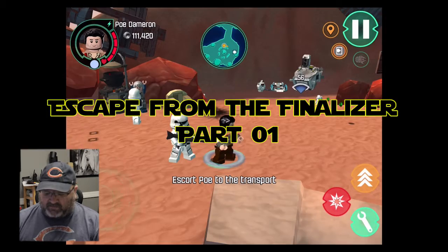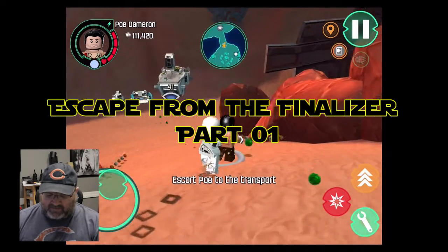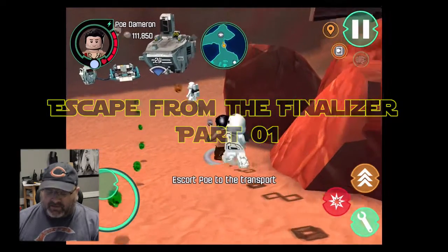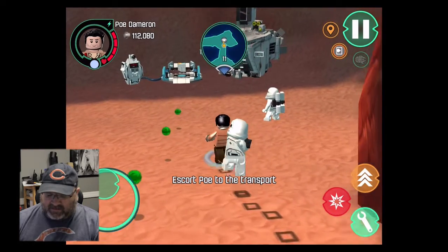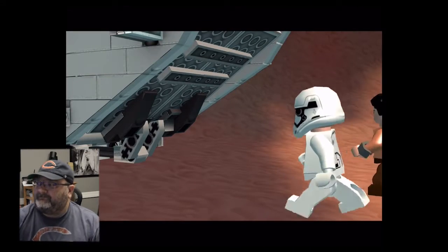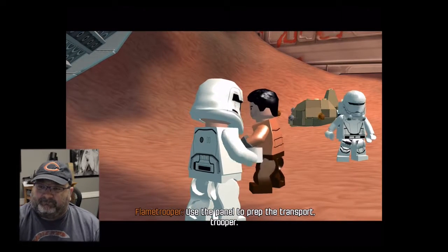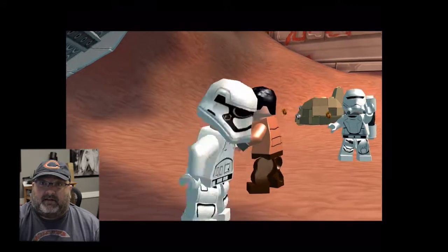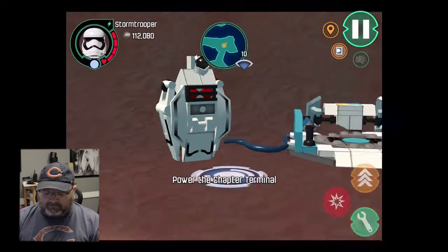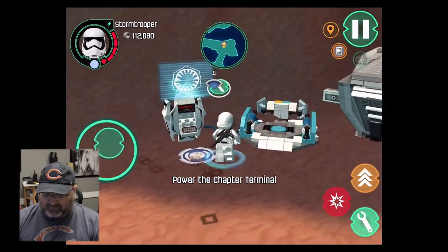Right now I am walking through what seems like Jakku during the daytime. It looks like I have to get on to this stormtrooper transport — that's where it's telling me to go. Use the panel to prep the transport. So now I am the stormtrooper and I have to use the panel to prep this thing.